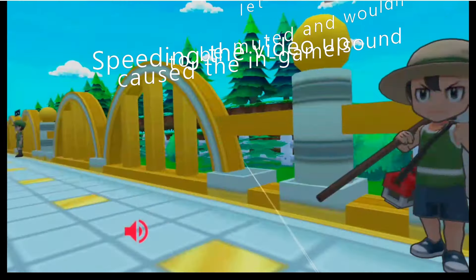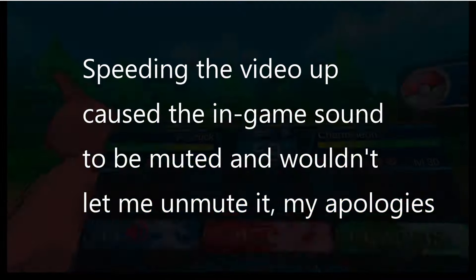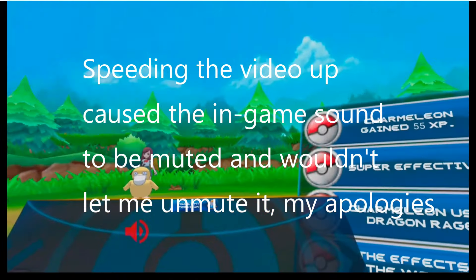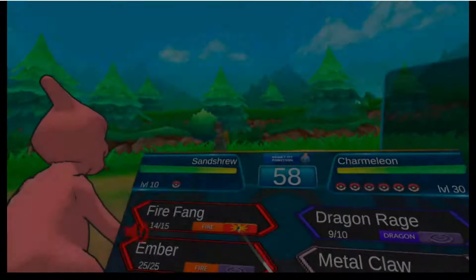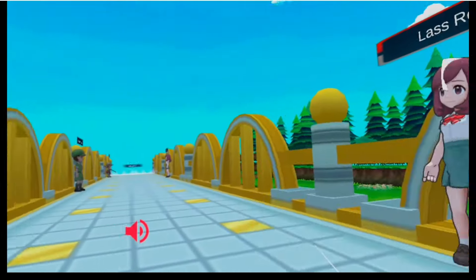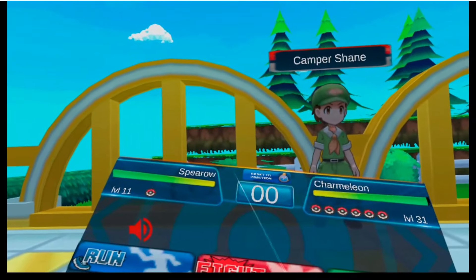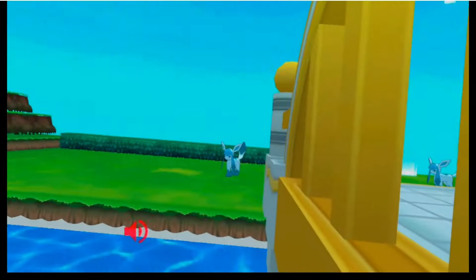And then here we speed things up. Now that Misty is defeated, these trainers on this bridge become active and start challenging you. It seems like it was just random trainers — no real reason for why they picked these. One thing that surprised me is they randomly picked out a Team Rocket Grunt. I sped this along — it's just battle after battle and it can get pretty boring in real time.